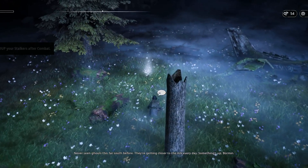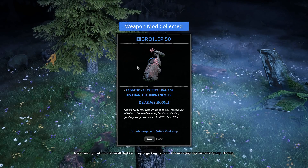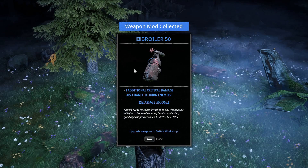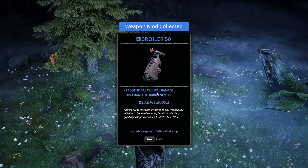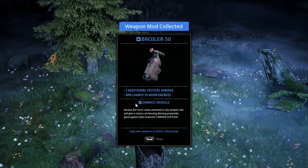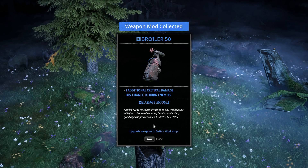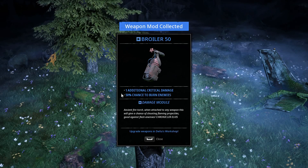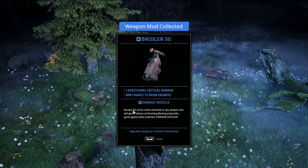Never seen ghouls this far south before. We're getting closer to the Ark every day. Something's up. These are a different type of item — definitely a lot more rare than scrap or weapon parts. This is a module for a weapon that can be installed once we get to the Ark: one additional critical damage, and 50% chance to burn enemies when we hit.